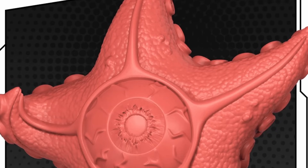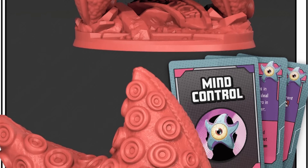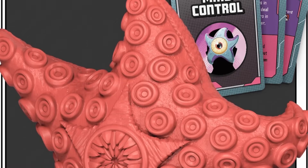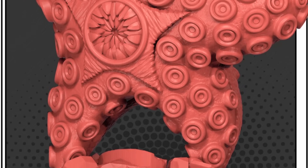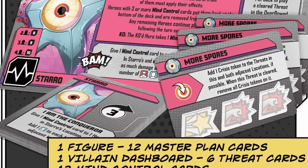Starro is a little bit different — Starro's a whole new villain. To be honest, he's almost too big for the actual board itself, kind of like Cthulhu. But he does have this weird mechanic where you're attaching spores to the heroes' faces, just like in the comic books and the shows. When he bams, he mind controls heroes to attack nearby heroes, but also using the thugs and crisis tokens in those locations, even mind-controlling civilians — all in one. So it's going to be doing a lot.